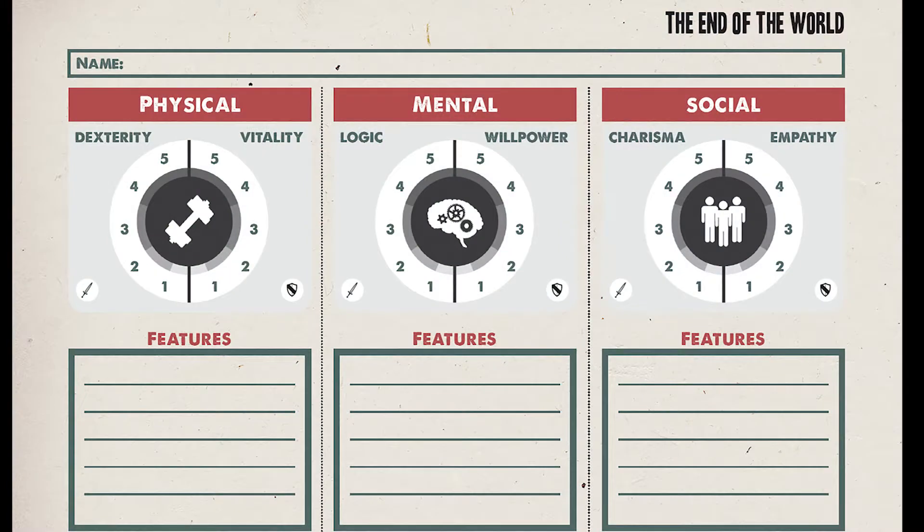On the character sheet, you have your name, and below that are three categories: physical, mental, and social. These represent the different types of tests you'll be taking throughout the game. Each category is broken up into different characteristics — the one on the left is always your offensive characteristic and the one on the right is always your defensive characteristic. They're measured on a scale from one to five, with a minimum of one.